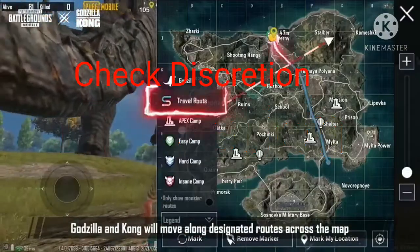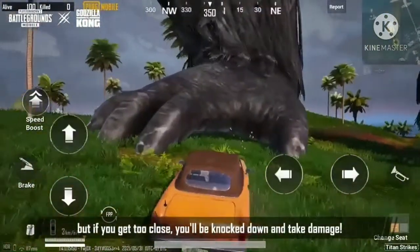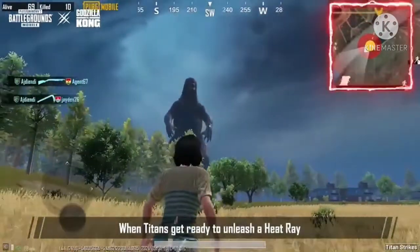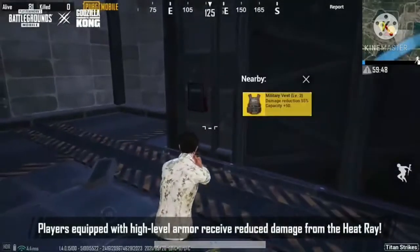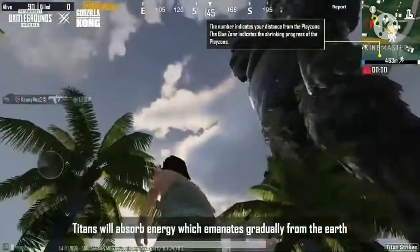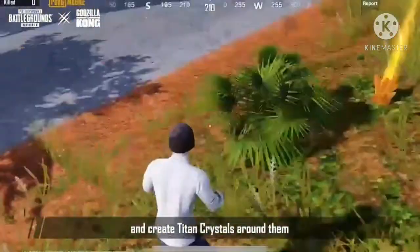Godzilla and Kong move along designated routes across the map. Players can chase after them in vehicles. If they get too close, you'll be knocked down and damaged. When Titans get ready to unleash their attacks, the system will prompt players to leave the red zone. Players are equipped with high-level armor to see reduced damage. Titans absorb energy, and once the energy reaches a certain threshold, Titans release it and create negative crystals around them.